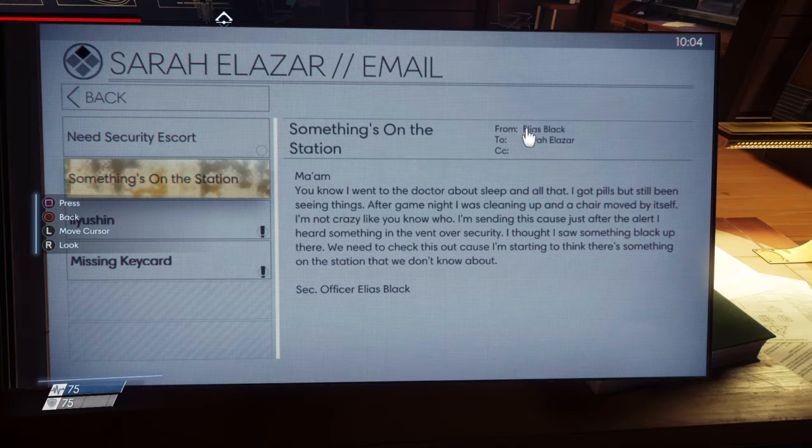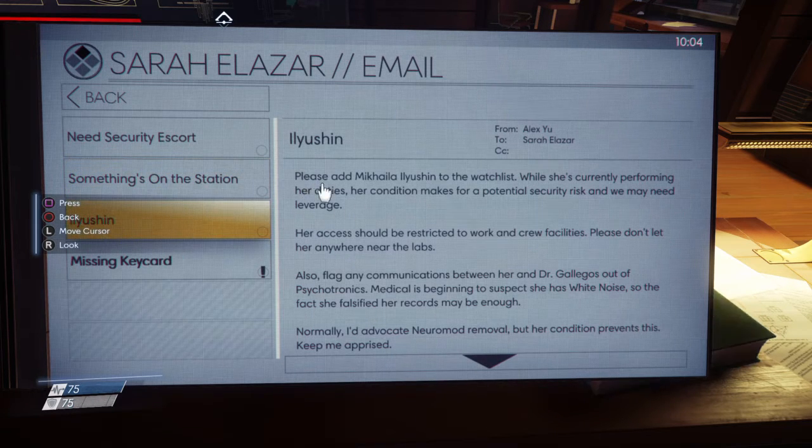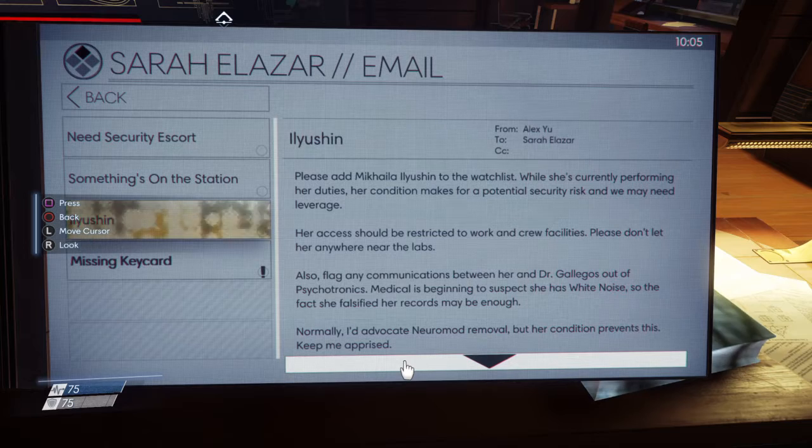An email from Elias Block to Sarah: 'I went to the doctor about sleep — I got pills but I've still been seeing things. After game night I was cleaning up and a chair moved by itself. Just after the alert I heard something in the vent over security, I thought I saw something black up there. We need to check this out because I'm starting to think there's something on the station we don't know about.' Another email about adding someone to the watch list — her condition makes for a potential security risk. Her access should be restricted, and any communications between her and Dr. Gallegos flagged. Medical suspects she has white noise and she falsified her records.